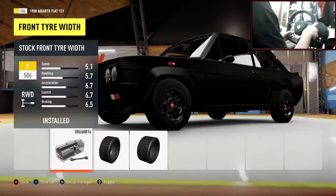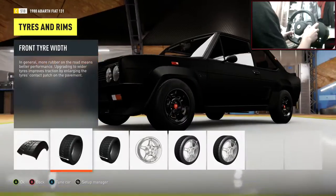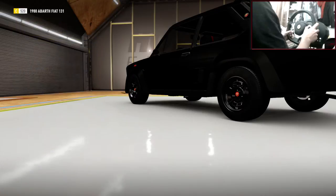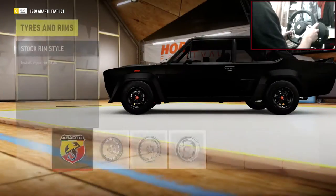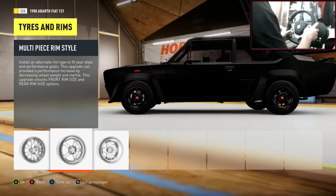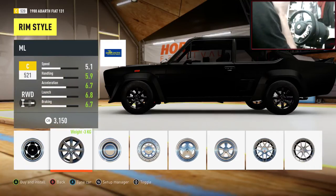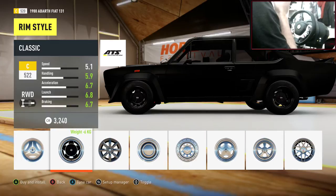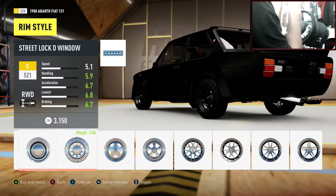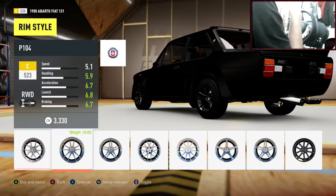Let's stick with the stock tyre compound. Tyre widths — let's go 225s on the front and 225s on the rear. Onto rims — trying to think what would look nice on this. Maybe some specialist rims. I think the ATS wheels would look quite nice on here. I'll have a quick look through but I've got a feeling the ATSs are going to be the best pick.